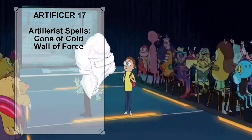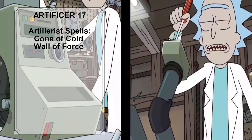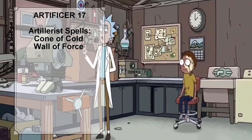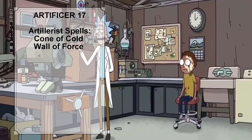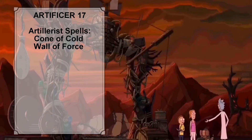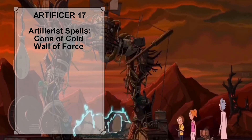At Artificer level 17, Rick's proficiency bonus increases from plus 5 to plus 6. He also gains one additional level 4 spell slot and gains access to his level 5 spell slots. The damage done by Rick's Firebolt, Ray of Frost, and Shocking Grasp cantrips is also improved. Rick learns two more Artillerist spells: Cone of Cold and Wall of Force.